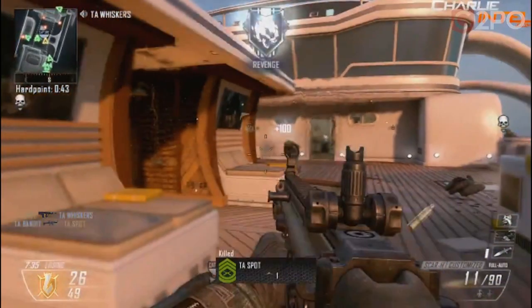So we saw some Scar-H action happening right there. We saw the crossbow in action as well, and although we didn't get a kill with it, it does look interesting. It actually looks like the reload on the crossbow is a bit faster than it was on Black Ops. Would you guys agree or not?